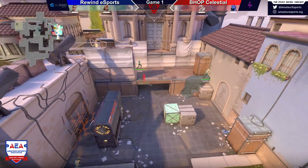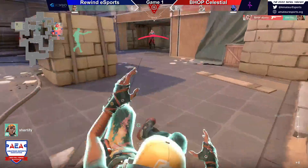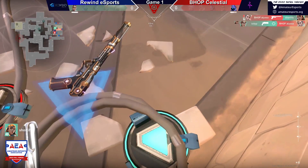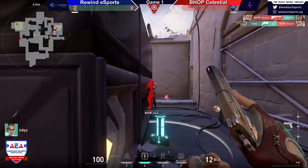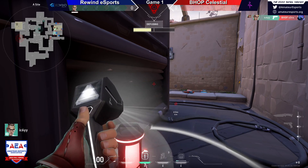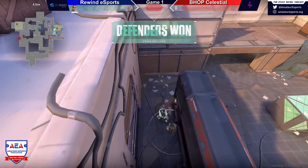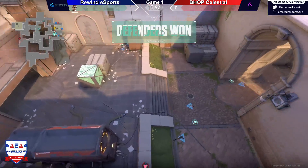Doesn't necessarily know if Bhop's Alyssa is below him. Seeking him out there. Almost finds a triple piece, but doesn't. They will trade across though — they do get Alyssa in the end. Got the right click there. I like that — using the right click to close it out. That was a really, really clean initiation into that site actually.